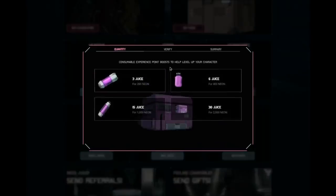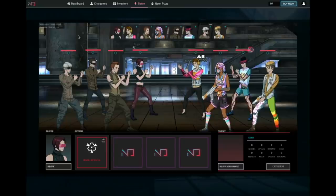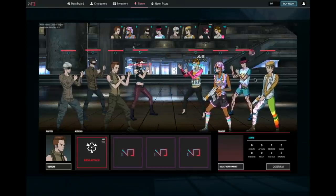The goal in Neon District is to build a team and compete against other players in missions or real-time combats. One multiplayer competitive game mode is called Neon Pizza, which pitches players against each other for the chance of earning the platform's native token, Neon, along with gears, parts, and so on. All you need to do is send your characters on pizza delivery runs and feed hungry citizens. You can also take up a more villainous strategy by ambushing the pizza delivery team of other players and stealing their earnings.